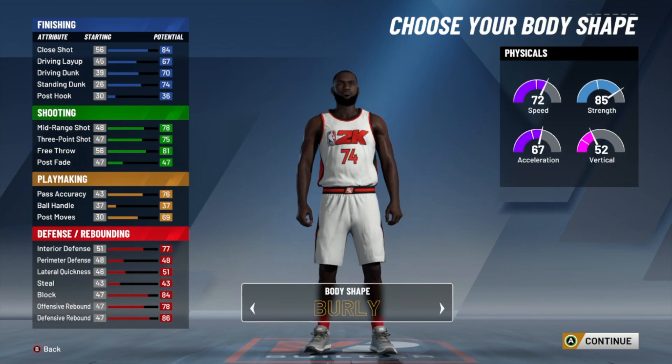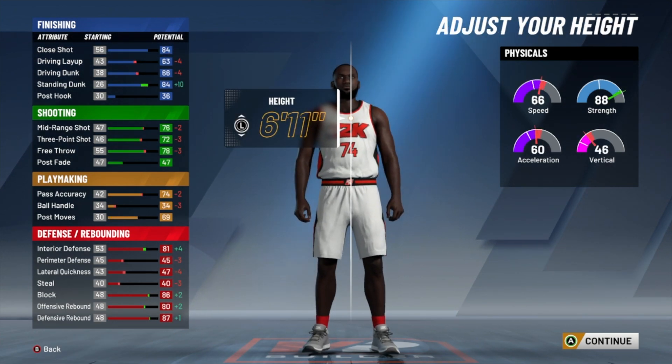For the body shape and height — body shape is actually important on big men. When it comes to guards it's not nearly as important, but for big men it definitely is. If you go with a bigger body shape it makes it harder for people to get around you, it makes you set better screens, and it just makes you a better big man. The best body shape in my opinion is Burly — the next best is Built. You can't go wrong with either, but Burly is just gonna be bigger.